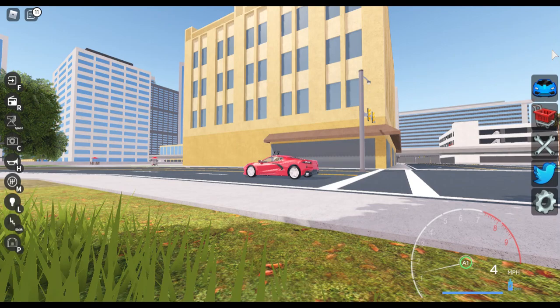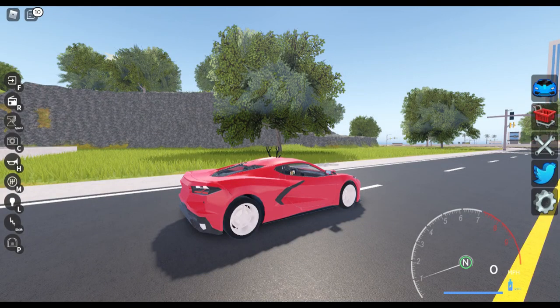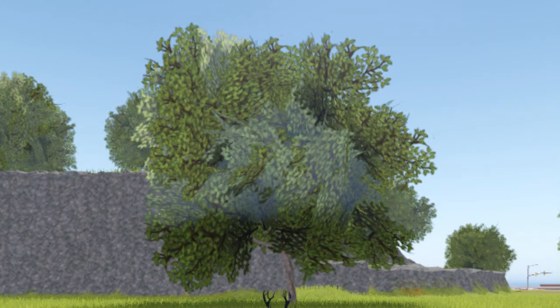Throughout each map, there are trees and grassy plains all the way around. In Driving Simulator, these trees can be knocked down and look very artistic, sporting leaves in a very plumpy shape. While in Vehicle Legends, they went for a more realistic side. However, they look awful, being boxy and showing the very low resolution textures. Overall, Driving Simulator has the better vegetation.